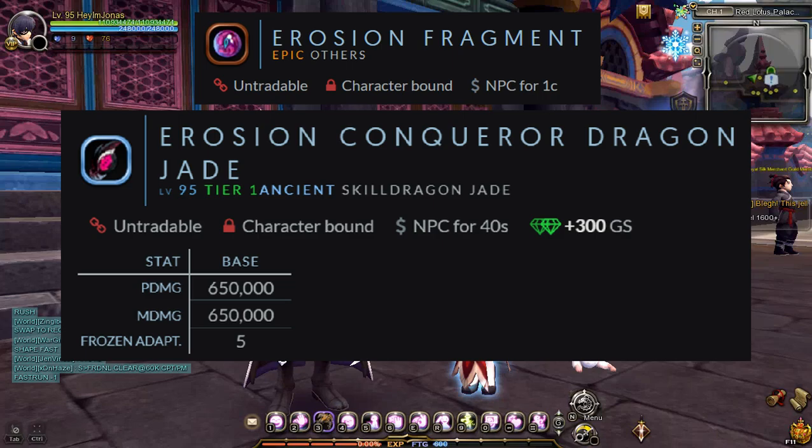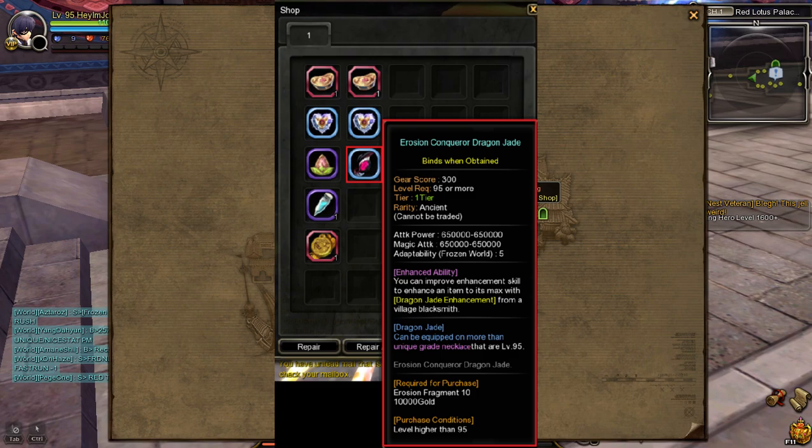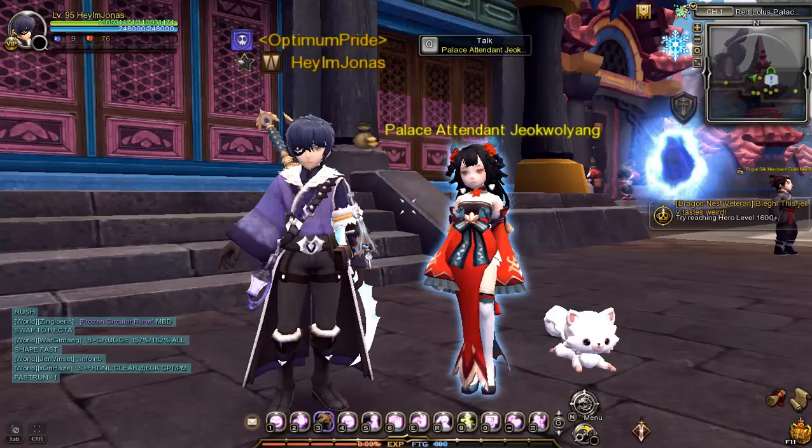Erosion Fragments are one of the items required to get and enhance the Erosion Conqueror Dragon Jade. Erosion Conqueror Dragon Jade can be purchased from the NPC Palace Attendant Zhukwalyang's Gold Lotus Crown Shop, located on Red Lotus Palace Main Street. To purchase the Erosion Conqueror Dragon Jade, you will need 10,000 Gold and 10 Erosion Fragments.